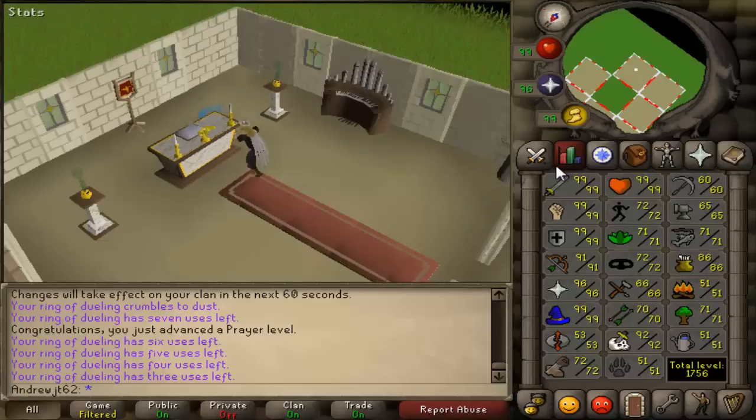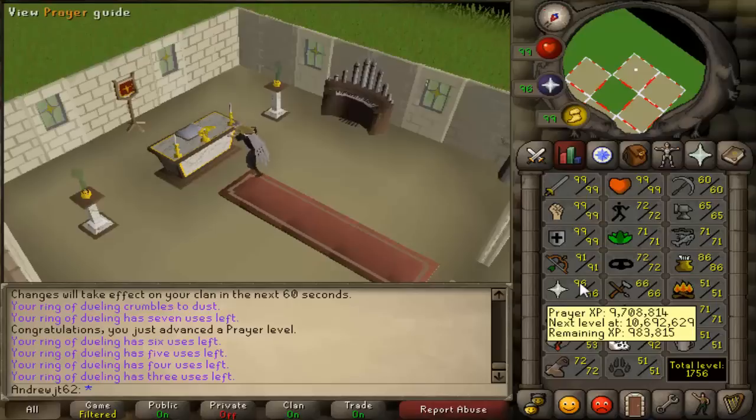I sold the Bandos gear, but I don't think I'm going to sell the Armadyl and God Swords, so there's more money I'll have to make. I could figure out the math — I'll probably have to make somewhere around 10 to 20 mil, rough estimate, but it could be wildly off. I'll probably go to God Wars for that.